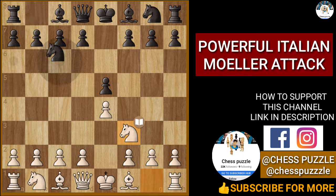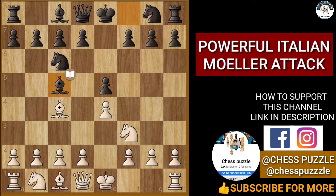This is a stunning opening trap. You can play with white and crush your opponent very easily with a molar attack in the Italian game.